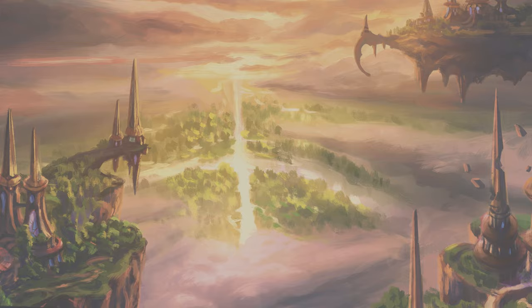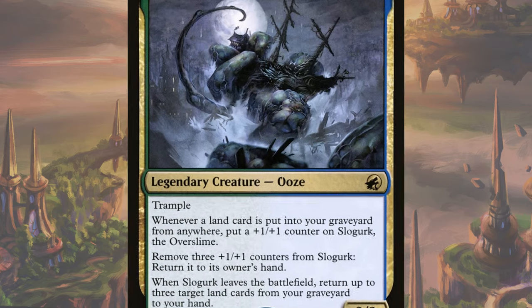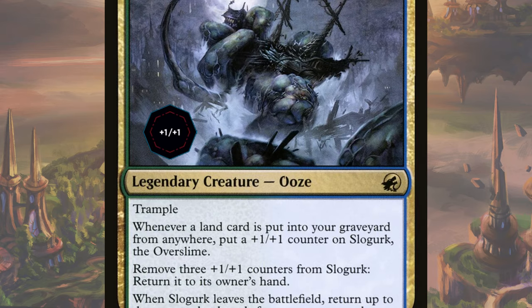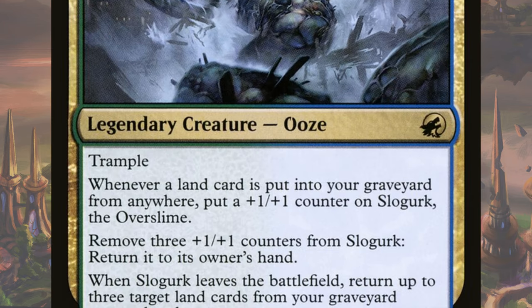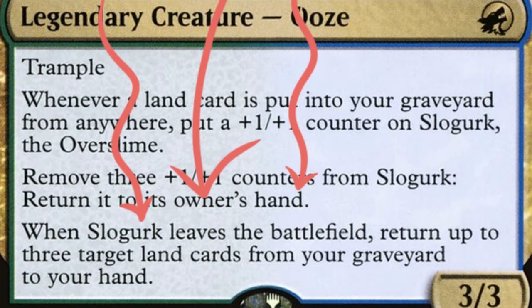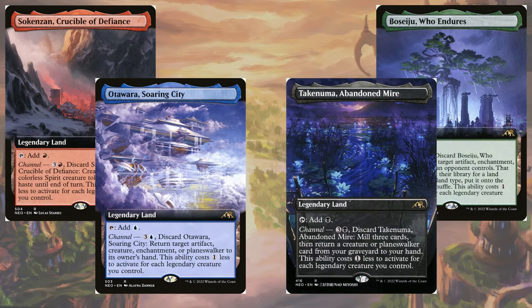The second engine this deck utilizes is the almost forgotten legendary ooze himself, Slogurk the Overslime. This 3/3 legend gets a +1/+1 counter every time a land is put into your graveyard from anywhere — meaning if you mill, if you discard, or they get destroyed, Slogurk's gonna grow. It also has the ability to be returned to hand from the battlefield if you remove three of its +1/+1 counters, which works amazingly with its leaves-the-battlefield trigger — not dies trigger. This leaving trigger means that Slogurk has found a best friend in the Kamigawa channel lands. Each activation triggers Gurk's ability to grow, and you can return the ones you've discarded, milled, etc., to your hand as soon as you cast three of them.